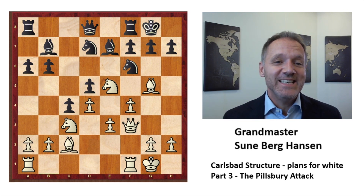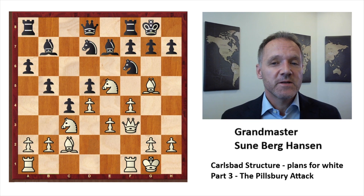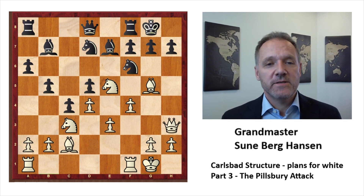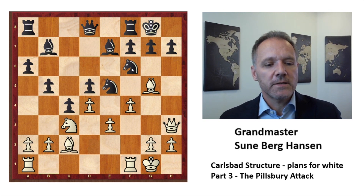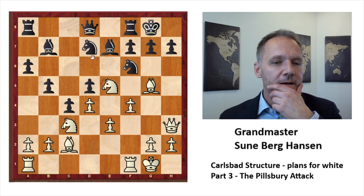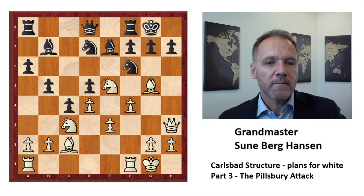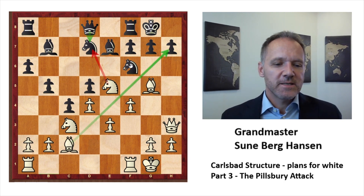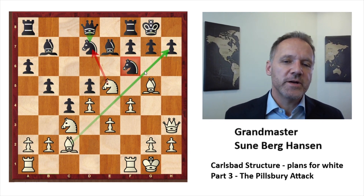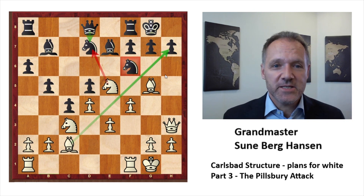This will be dangerous for black. Already here we are seeing some things that black has to be careful about. He has to cover that — okay, c3. There is already a serious threat: white is threatening to take here, and if black takes back with the queen, this knight is suddenly overloaded and must cover everything. The king will have to go back, and bishop f5 wins the queen. So there is a serious threat in the position already.